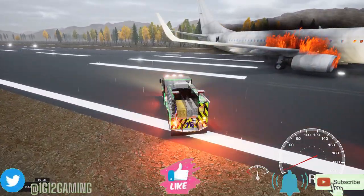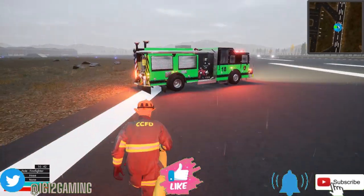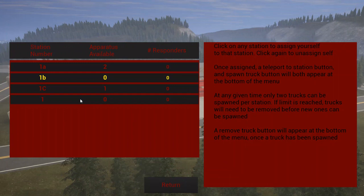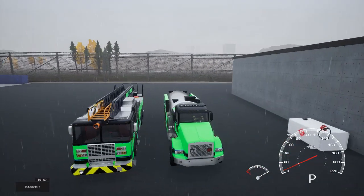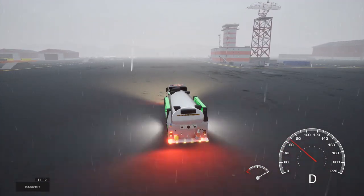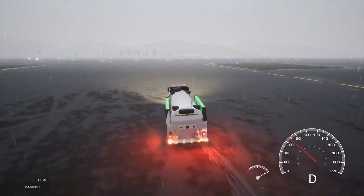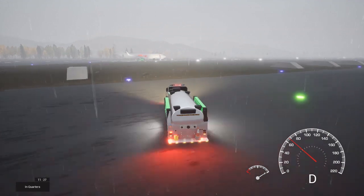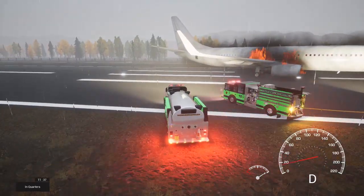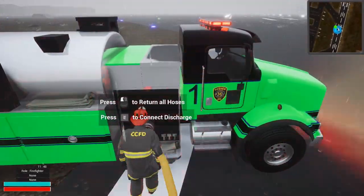We'll set this guy up right here. Grab the supply line off this. There we go. Let's go back and grab that tanker. I want to know where I put the tanker — which slot. By the time we figure this out, the aircraft will already be on the ground. At least we got water — full water on the tanker and on the engine. That'll help a little bit. If we use all that, then we'll have to find a hydrant. I doubt we'll use all that water, though. Only one way to find out. Grab a supply line off of here. Look to discharge. Now we got water.